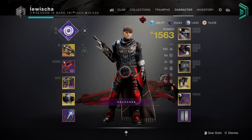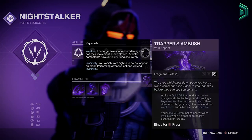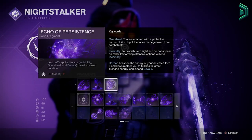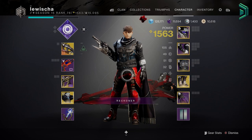Hunters: you are going to be the stealthy ninja that goes flawless. Void Mobius Quiver with Gambler's Dodge, Trapper's Ambush, and Vanishing Step. You can't mess up — you'll have infinite invis. Fragments: Undermining, Revision, and Persistence. Run Orpheus Rig and you'll be the tethering god that pulls off stupid DPS with your super at the start of a boss fight. Card on screen again for the Hunter's build setup.